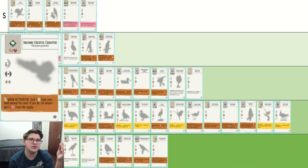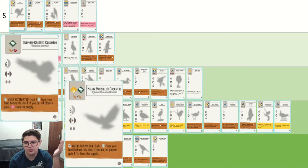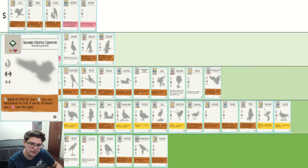Silver-Crested Cockatoo is in some ways better than, and in some ways worse than, Major Mitchell's Cockatoo. I think overall they both end up in B tier.